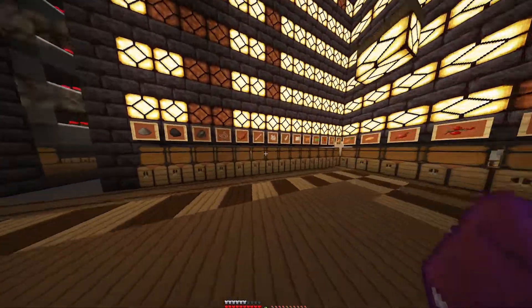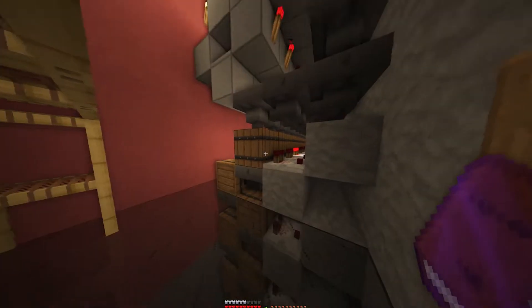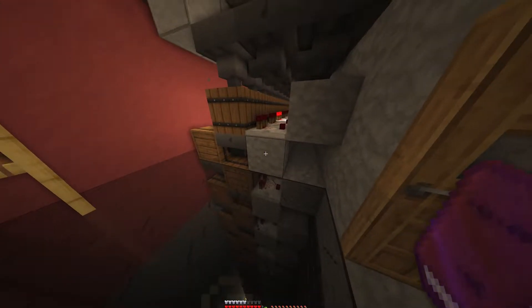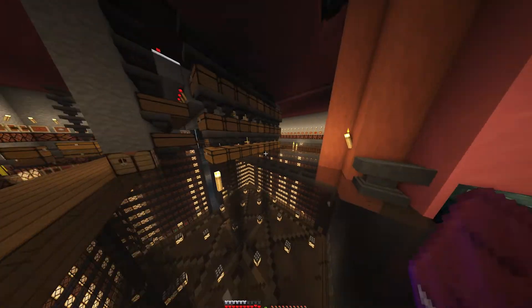Each light represents two barrels full. For something of this size, it's pretty much essential that you use barrels because they really reduce lag, especially if you're playing on a server with friends. Trust me — my friends made me replace all of these chests with barrels because the game became pretty much unplayable for them.